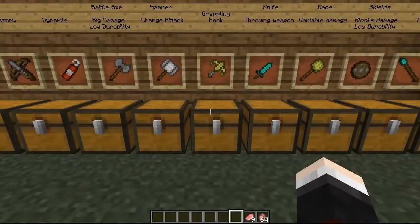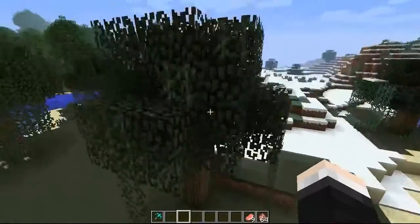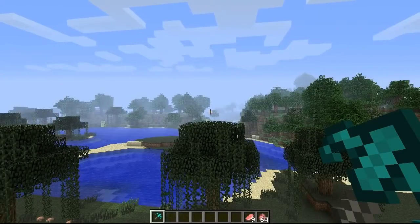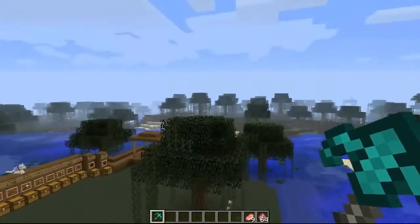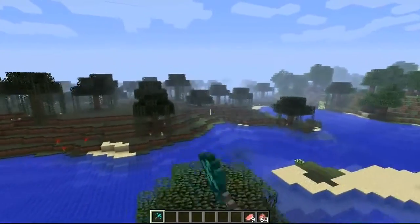The next item is the grappling hook, and it also comes in all materials. The iron grappling hook requires two iron and then three of the appropriate material. So if you're making a diamond one you will need three diamonds on the end but still require the two iron ingots. When you craft the iron one you will get six; when you craft the wooden one you'll only get one; and when you craft the diamond one you can get all the way up to nine — that's because they are single use only. This one works pretty uniquely — you right-click to throw it, then jump and right-click and it will fling you towards it.